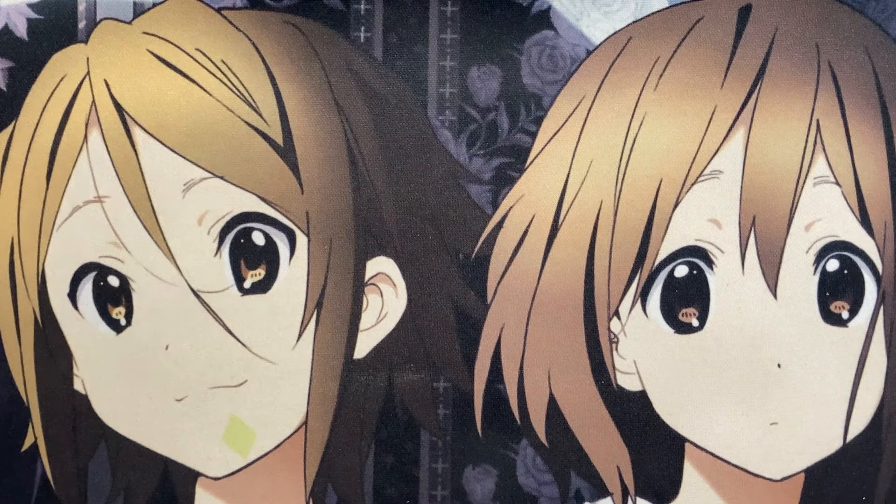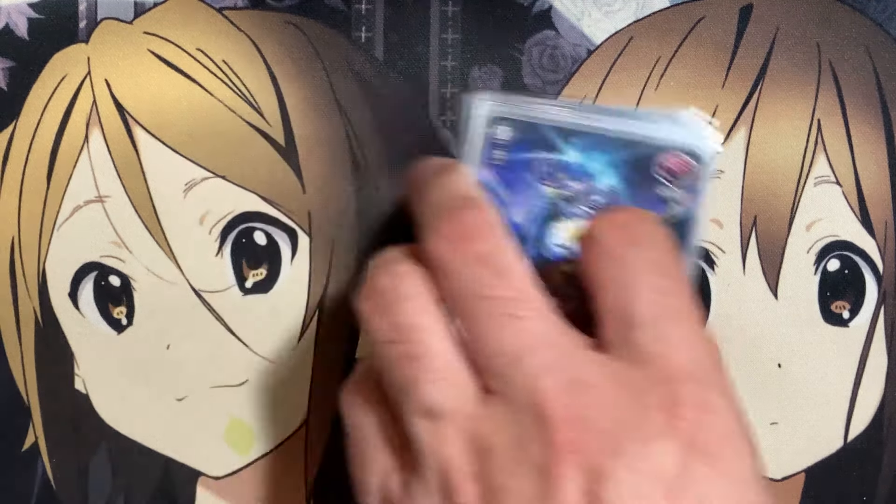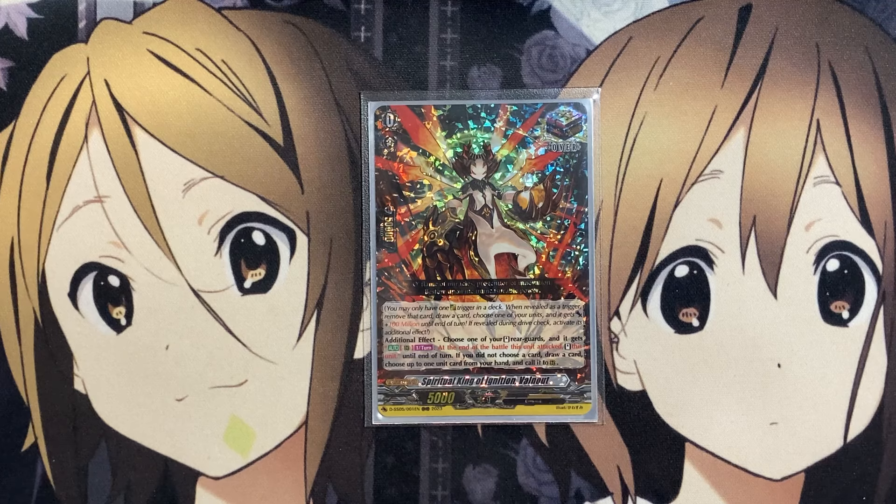For our trigger lineup, we're going with four criticals — Blitz Pilot Yacht, which came with the start deck and is very fitting for the deck. For the next spot, you can either go for a draw lineup, or add more Patrol Robo Decker Cops for a seven critical lineup, or try a rainbow lineup with three draws. Our fronts are four copies of Cardinal Draco Imperio for the additional 5k shield when guarding if your opponent's Vanguard is grade three or greater. Our heal trigger is Blitz Dr. Gasson, the one from the start deck. Our over trigger is Spiritual King of Ignition Valnut — choose a rear guard, stand it, and it gets the auto ability on rear guard; at the end of this unit's attack, stand this unit, plus draw power. If you do not choose a card, you can call up to one card from your hand to rear guard for more rear guard attacks. The restand power fits perfectly with this deck.